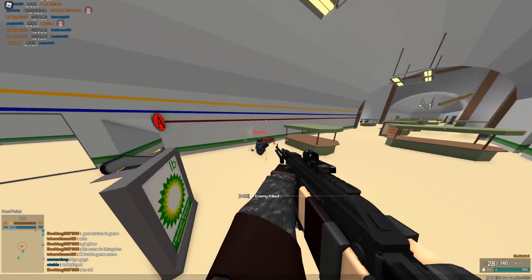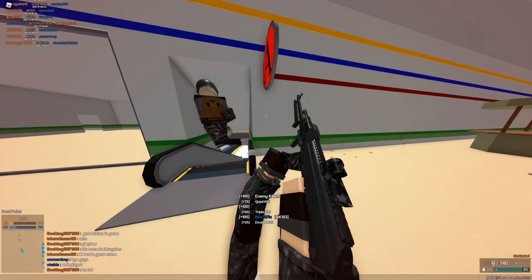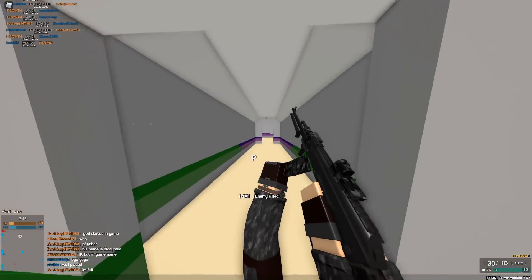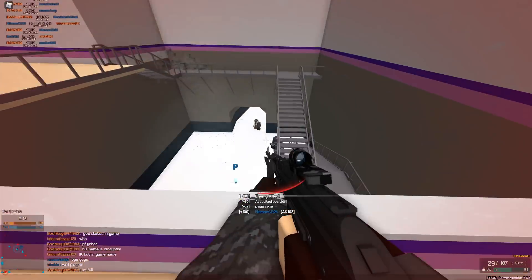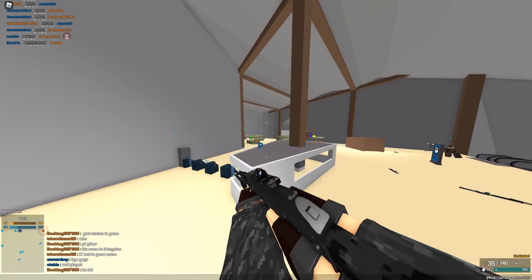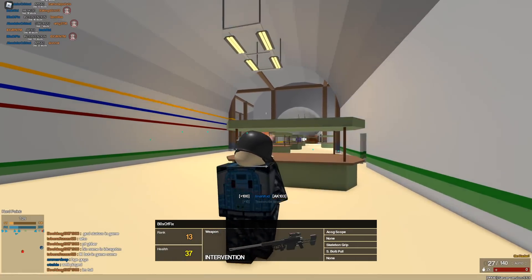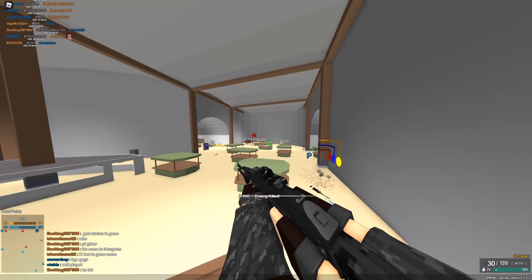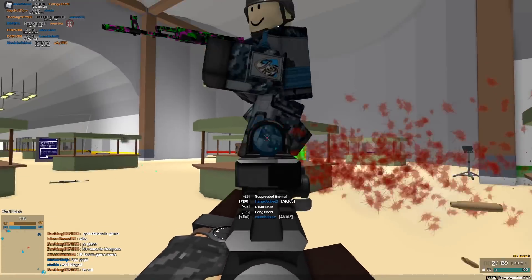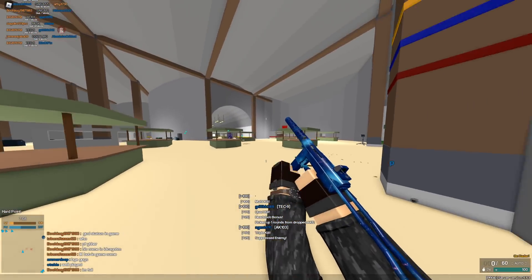We just got to spawn right into their spawn — that's actually perfect. There's two, three, four. Awesome — nice easy quad kill right off the spawn. Their spawn just went haywire. We're going to pre-nade purple if we can and try to clear a path. This guy with the intervention is cracked beyond belief. Hopefully the intervention dude is not expecting us — he's not paying attention to his radar. Kill him. That's perfect, easy multi to start us off. Get a reload in and then we push to purple.